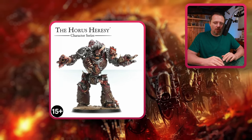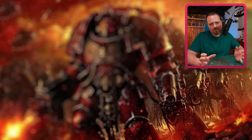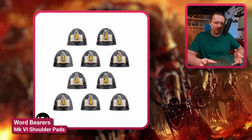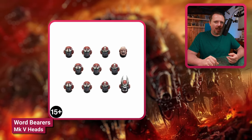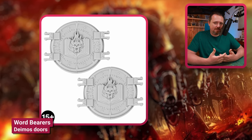Now we have a couple of bits and pieces. We have Mark IV shoulder pads and Mark IV helmets — nothing special there. And then we have Mark VI shoulder pads and Mark VI Word Bearers helmets — again, nothing special. I don't see how I would use these in a Word Bearers army. We also have these Daimos rhino doors — again, nothing special.